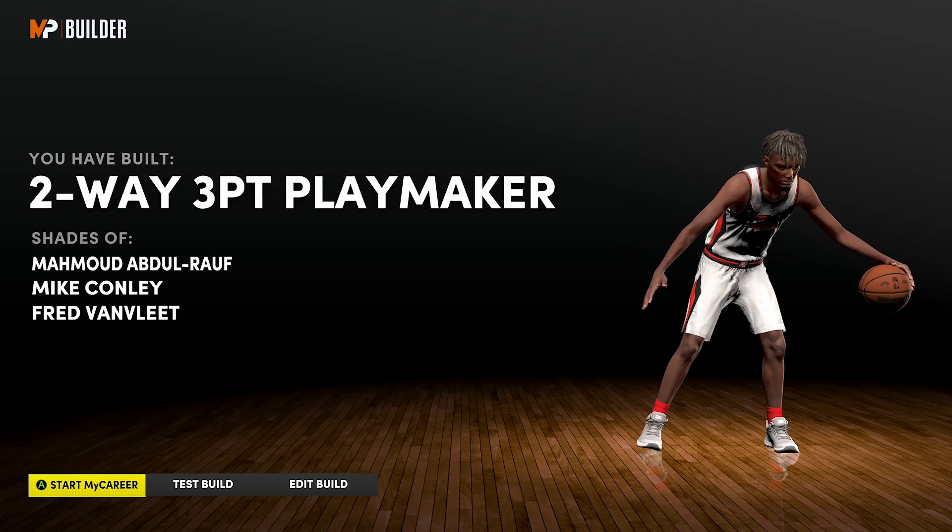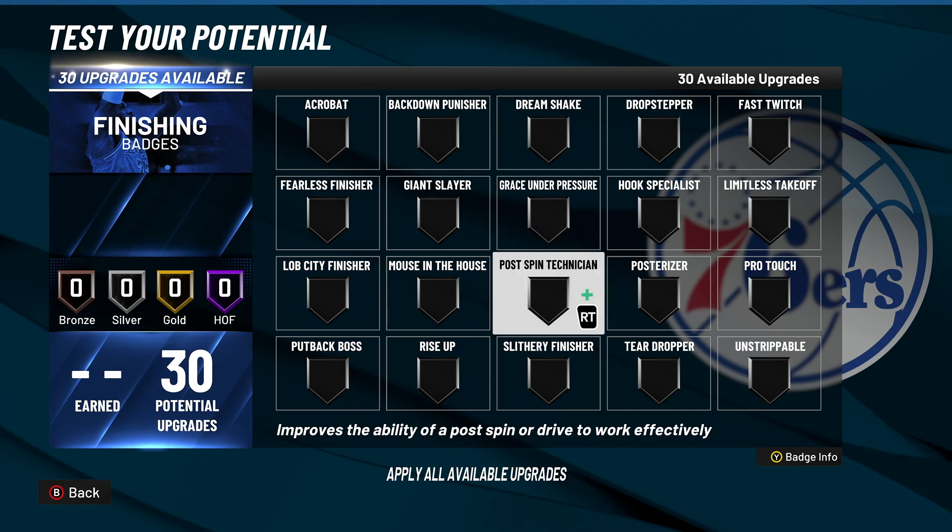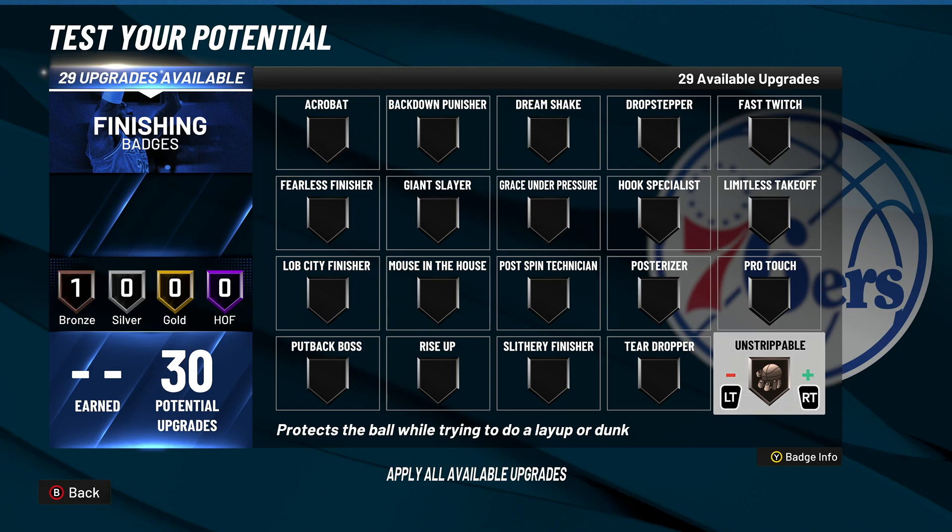All that's left is to give y'all the best finishing badges in the game. I've already given you guys the best badge setups, the order, the importance for bigs and guards. Today we're doing a top five with honorable mentions — badges I put to bronze are honorable mentions, badges I put to Hall of Fame are top five. Starting with honorable mentions: first is Unstrippable. A lot of people don't really know how good this badge is.